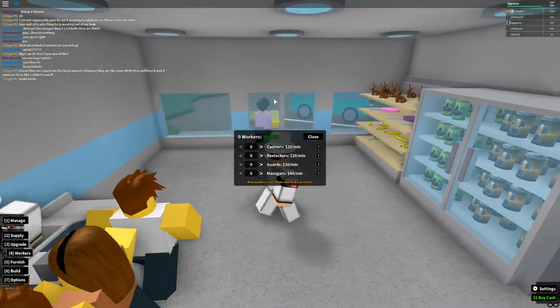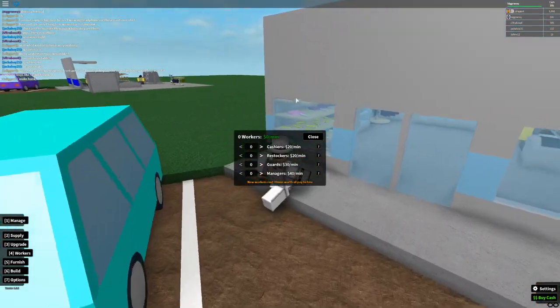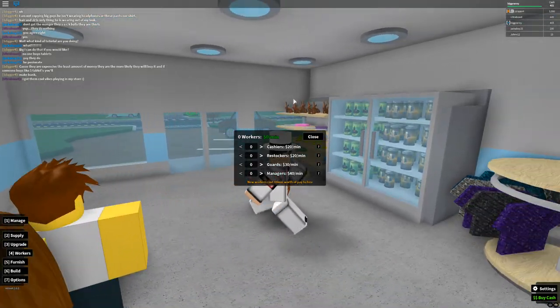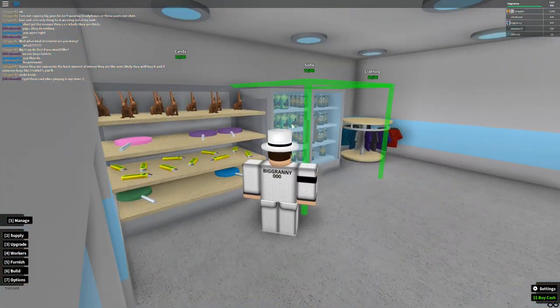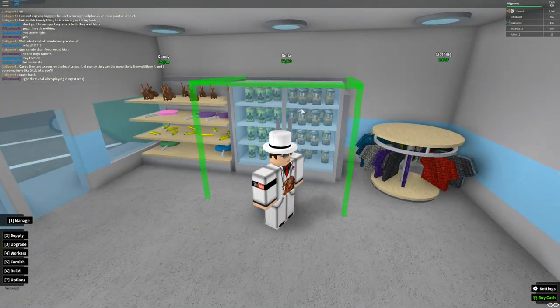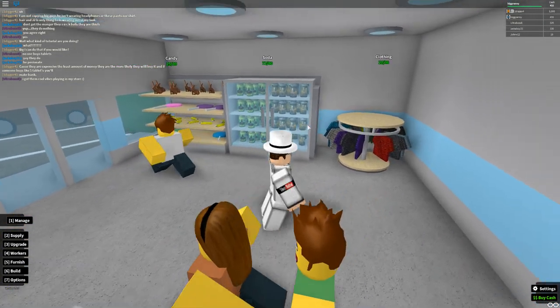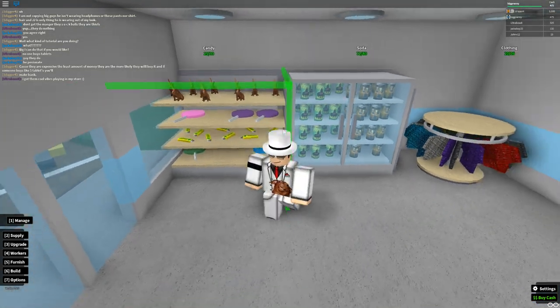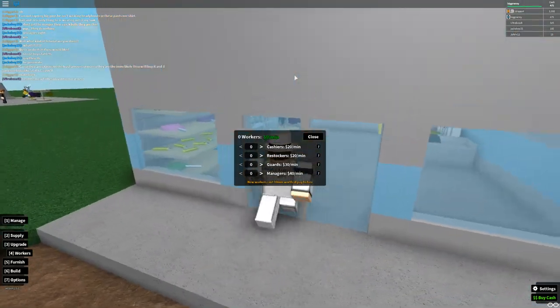Restockers require storage racks and a constant supply of items, otherwise you're wasting money. They grab stock from your storage racks and automatically place them on shelves. However, if you have an empty shelf with no stock assigned, they won't do anything to it — you have to have stock set for those items, like soda in my fridge and candy on my rack.